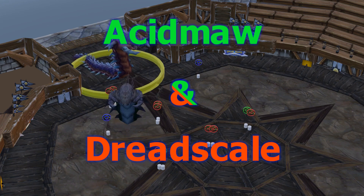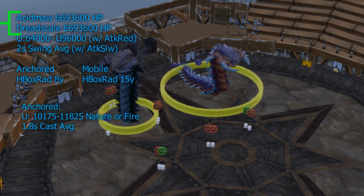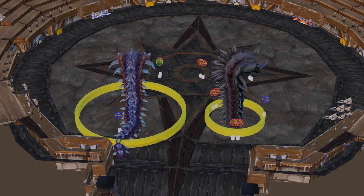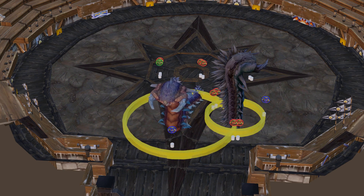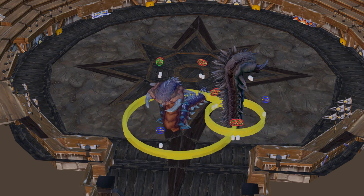Acid Maw and Dread Scale — they have the same health, the same damage, and the same swing average. Their hitbox is dependent on what state they're in, as well as their abilities. The two states are known as Mobile and Stationary, also referred to as Anchored. The Mobile hitbox is 15 yards; the Anchored hitbox is 8 yards.